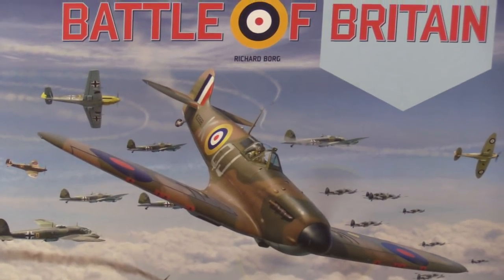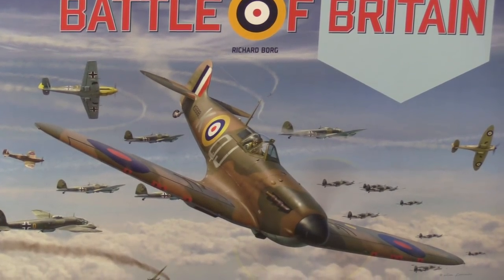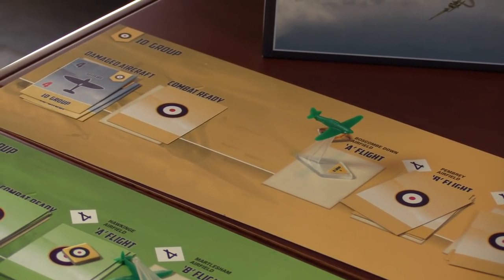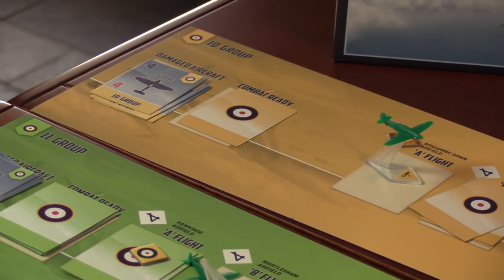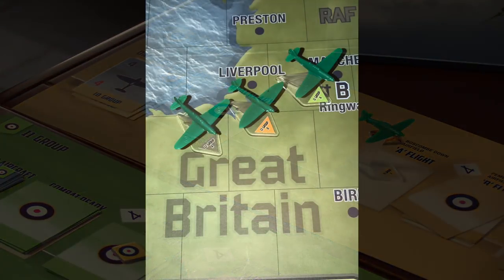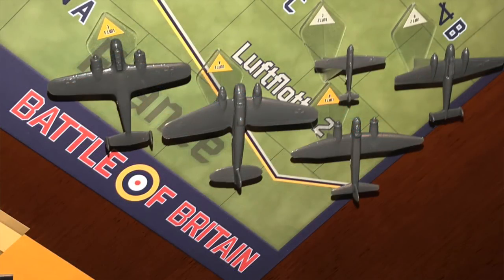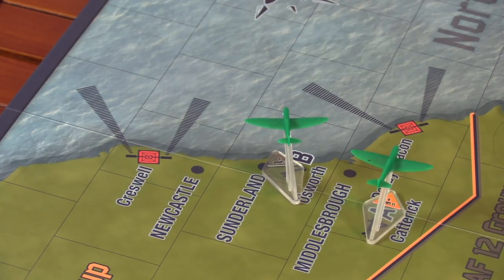The opening shot of Battle of Britain by Richard Borg — this is the newest PSC version. There are little miniature planes in play. You've got cards showing your actual squadrons and the specific types of planes in each squadron. The plane models are just visual representations — place keepers. They do show different planes, both German and English, but those models are just physical representations. You can see radar installations probing out into the sea.